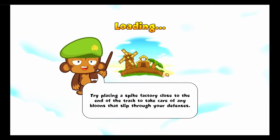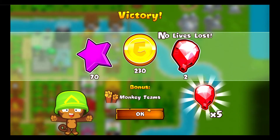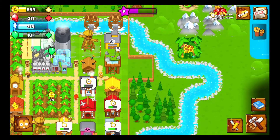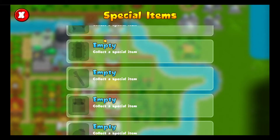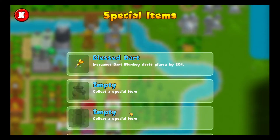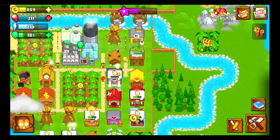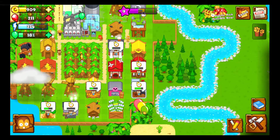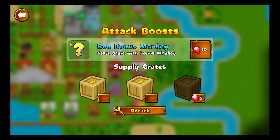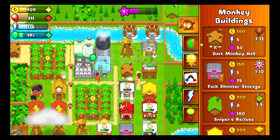I noticed my dart monkeys sometimes have two pierce and sometimes three. I'm not sure if that's from the item we got last time — maybe Blessed Dart? There are a lot of items. It might be this one, but I'd have expected it only gives plus-20 pierce for Juggernaut, not lower upgrades too — but occasionally I'm not sure.